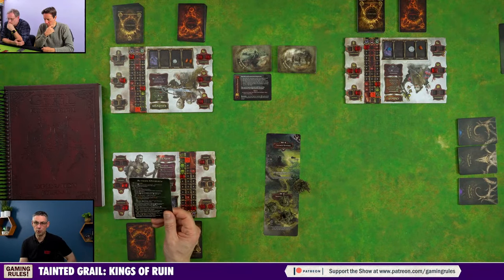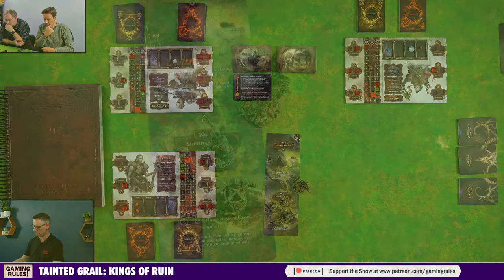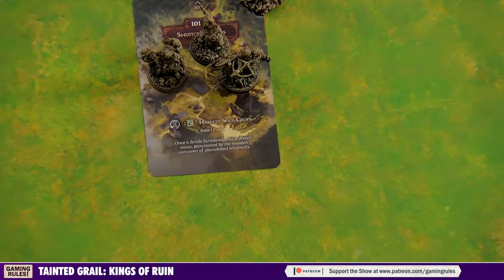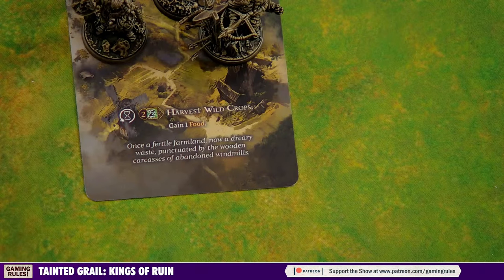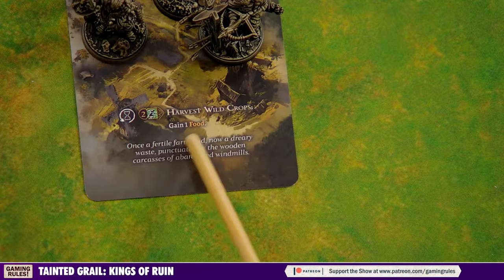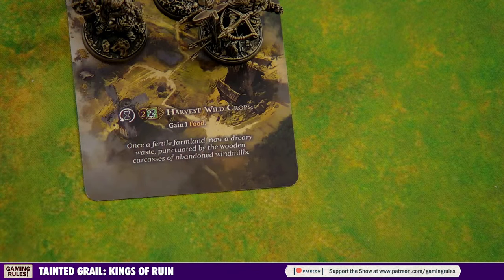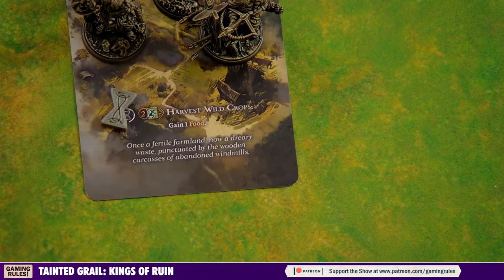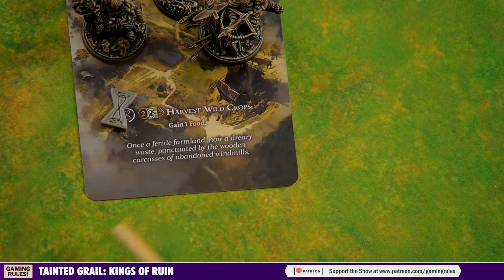Looking at the location action on the current card: it costs two energy to harvest the wild crops and gain one food. There's an hourglass icon on it, meaning once you do this you place an hourglass and can't do it again until the hourglass is removed at the start of each day — so you can do it once per day.